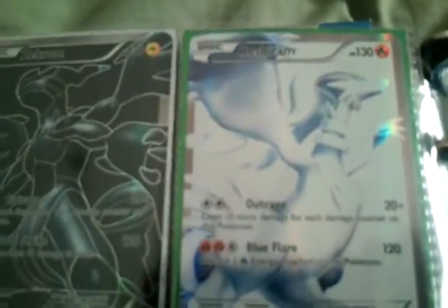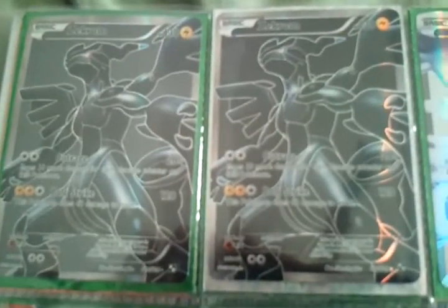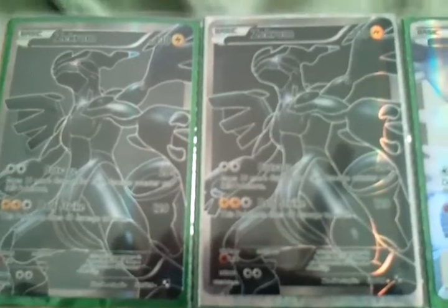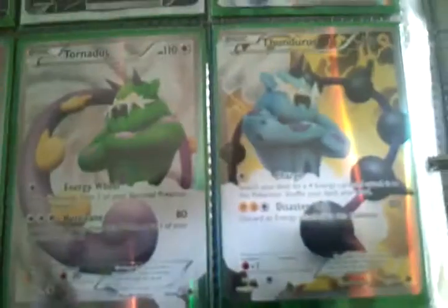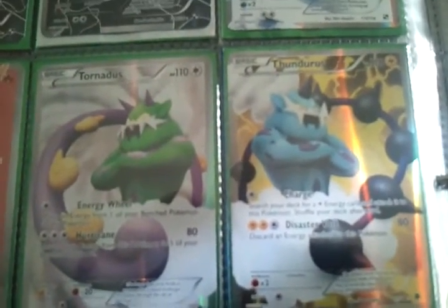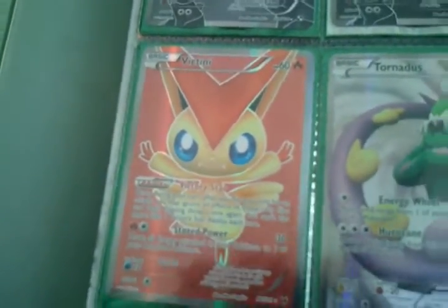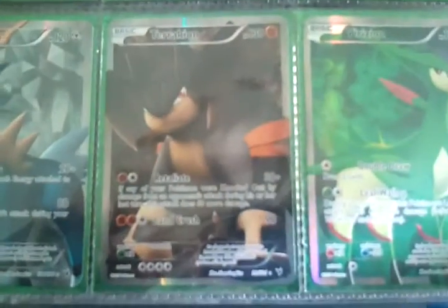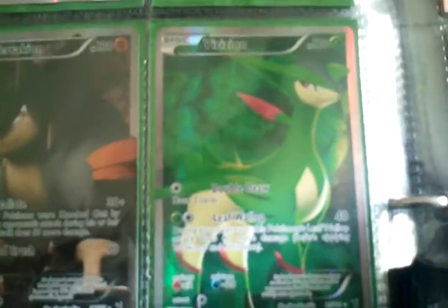We have Reshiram — both the Zekrom normal card and the misprint; I'm not sure which one is worth more, but I do have both of them. Thundurus, Tornadus, Victini, Cobalion, Terrakion, Virizion — I hope I pronounced them right; I'm not sure you're familiar with the new Pokemon.